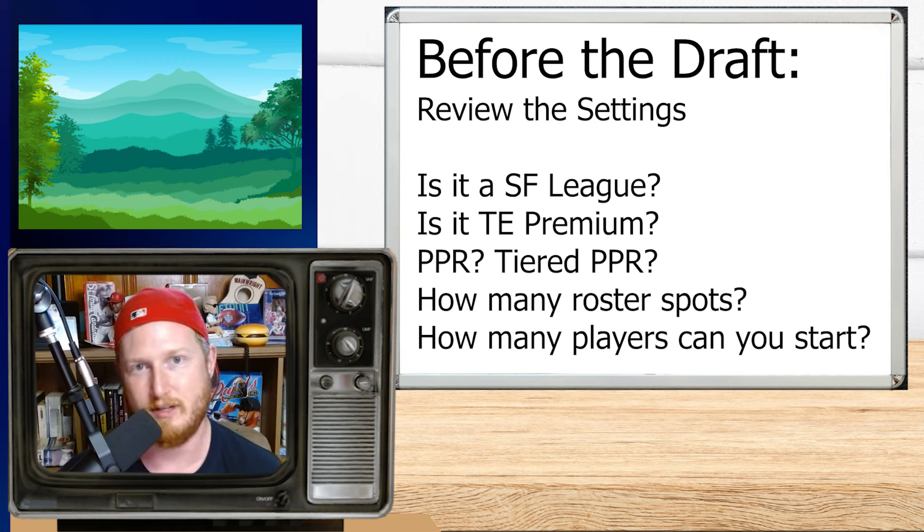What's the roster size? Are you going to be able to stash multiple players? Is there a taxi squad where you can stash year one, year two players? What are the rules on that taxi squad? What are the PPR scoring rules — is it straight PPR or tiered? Running backs could get half a point, receivers could get one point, tight ends could get 1.5 points per reception. And how many players do you start? Start 10 is about average. If you start 12, you probably want to trade back and get multiple bites at the apple. If it's start eight, you might be more willing to trade up and get a superstar player, since there are only so many starting spots to fill efficiently.